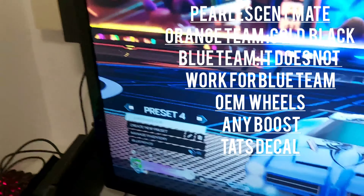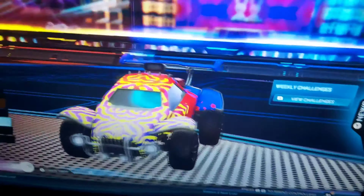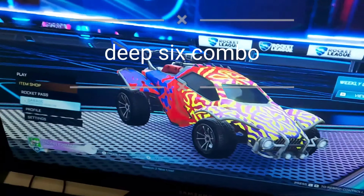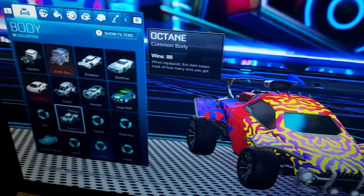Moving on to the sixth preset — not one of my favorites but pretty sick in my opinion. For this one, you'll need Octane — preferably the better version — with the Saffron Deep Six decal in saffron and yellow. Set the colors to red and blue inverse. Use any wheels and any boost you like — and that's it for the sixth preset.